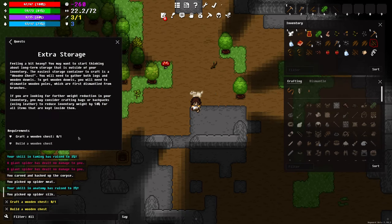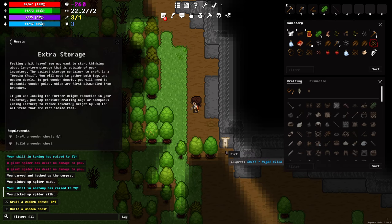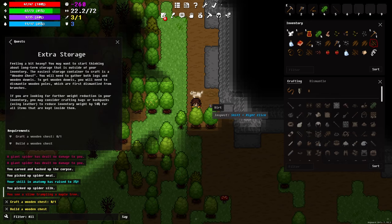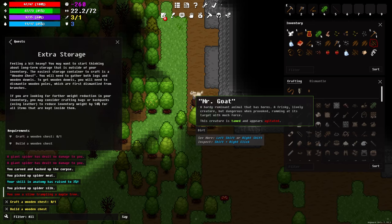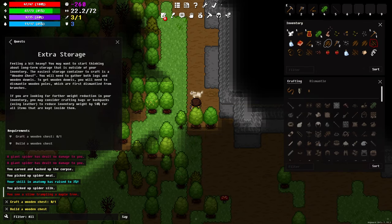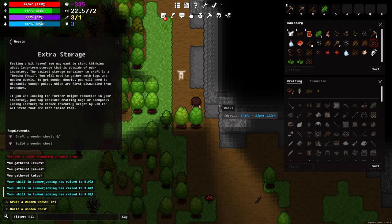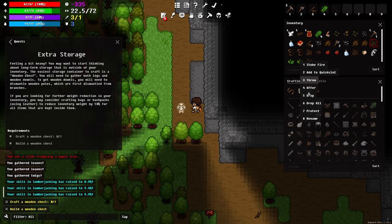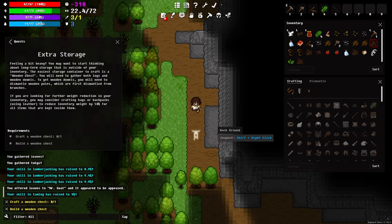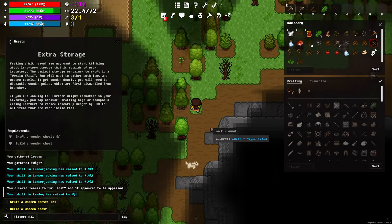Now it wants me to create a wooden chest — I'll go back to my base. Mr. Goat follows me here. I should rename him to 'Mr. Goat' — there we go. He's now agitated and I'm out of leaves, so I'll grab some more. I'm pressing spacebar just to skip a turn, which makes it a lot easier to get the goat right in front of you to offer something.